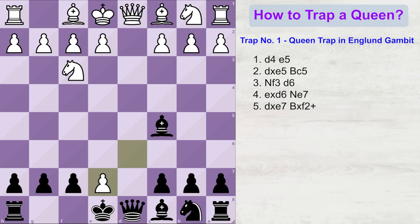Now you can give check to the king by capturing the f2 pawn. The white king cannot come to that square because it's controlled by our queen, so he is now forced to take this bishop, making him leave the defense of his queen. And now black can easily win the queen by queen into d1.